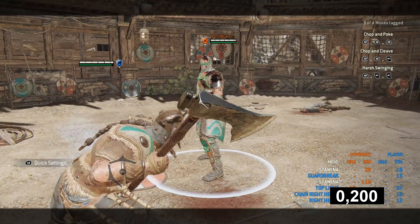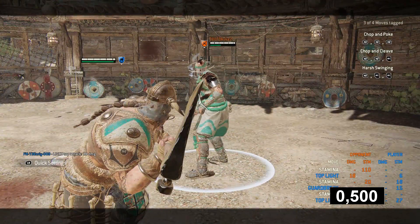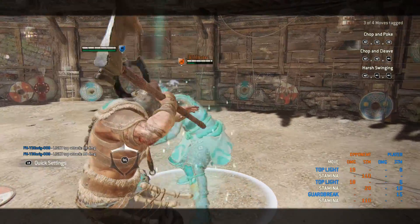From dodges, it can be used 200 ms into it at the earliest and 500 ms at the latest. After that, you throw a light.